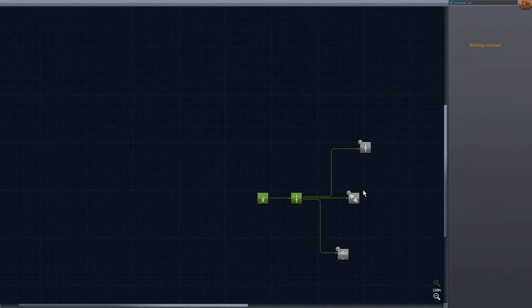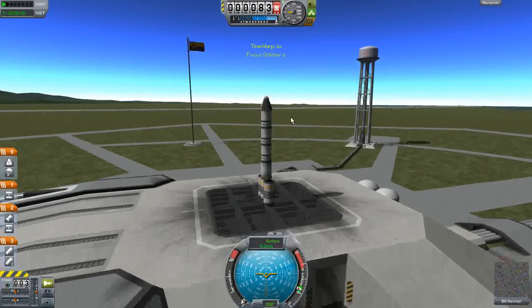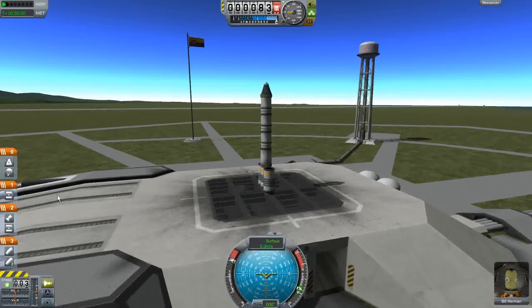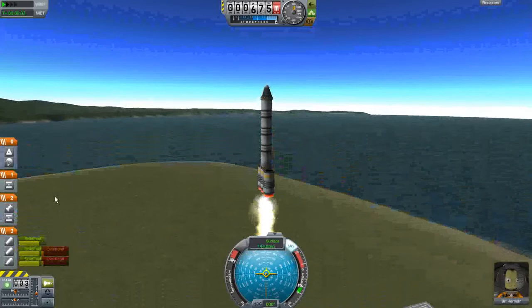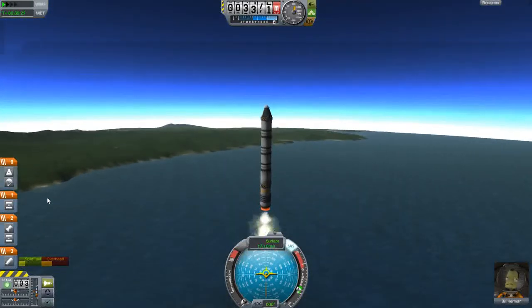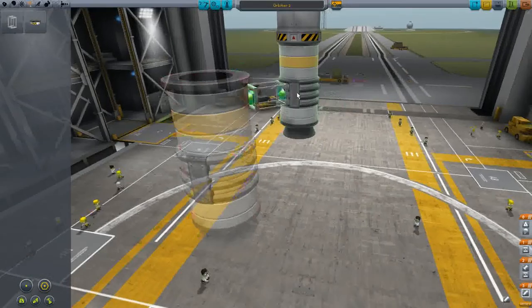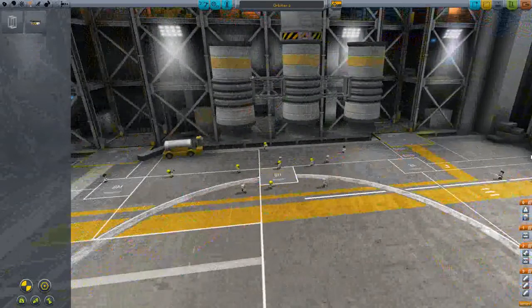I got the science I transmitted - one more science point. Let's go ahead and do this flight again. Who do we got? Bill! Bill, ignore what happened to Jeb - that won't happen to you, I promise. Let's throttle up, make sure everything is in the right order, and let's go. We should probably turn on the computer. Our engines are going to overheat again - I'm not happy about that. I think I'm going to revert this flight. Let's go back to the Vehicle Assembly Building - having three engines is fine but I'm going to reposition them so these things aren't right next to each other.